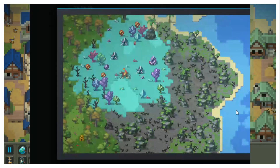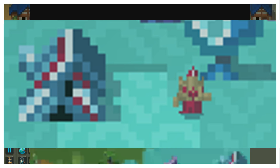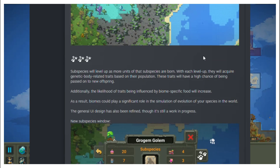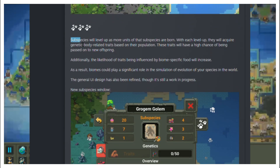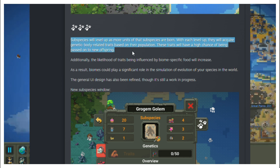They show us an image of what the rocky biome looks like on the map — we can see the stones sticking out. Most importantly, we also see a part of the glass biome with a new subspecies which can make glass houses, and they look quite different from other races we have seen.